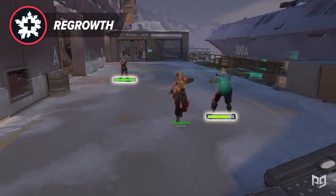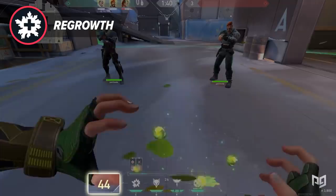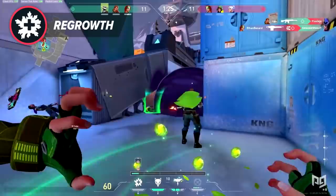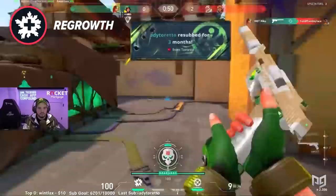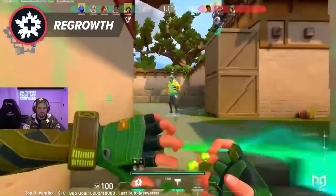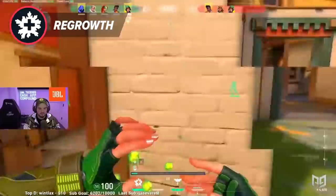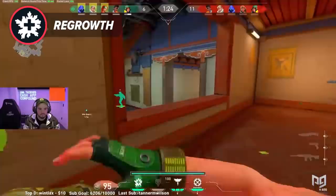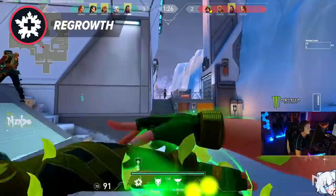Riot learned their lesson this time around when it came to balancing the game around healers and they put checks and balances in this ability to make sure it's not too strong. First off, Sky cannot heal herself, which prevents her from becoming a one-man army. Secondly, you must be in range and in line of sight of her while she uses this ability to be healed. It is also worth noting that this ability heals a lot slower than a Sage heal would, and it has a one-time use healing pool that does not recharge. In my opinion, this ability is not as bad as some people want to believe. Riot did a good job making sure her heal was not overtuned. Sky is still an Initiator first and not a main healer — her heal is meant to regen teammates' health after a skirmish. You will be disarmed while using it so make sure you are smart about when you activate it so you are not caught off guard.